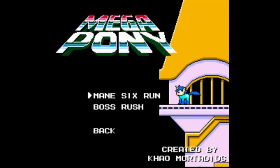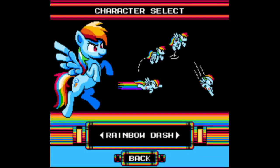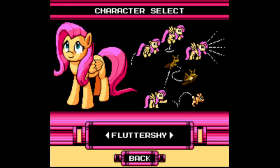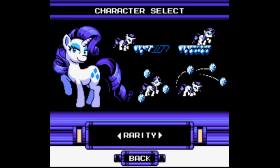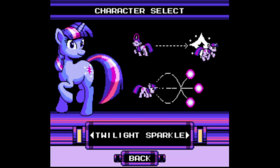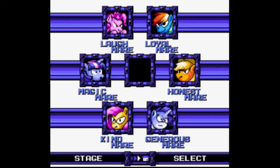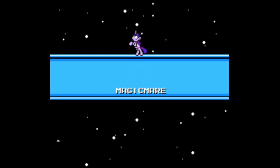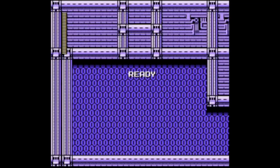So now we got the extras menu — you can do boss rush or you can do a Main Six run, whatever that is. Oh, it allows you to choose different characters to play as! Why don't we do a round... I'm gonna go with Rarity. Oh my god, you can even face yourself! And then after that we'll just call it a let's play — I'm not gonna do the boss rush. You really want me to do the boss rush after what you guys just saw earlier?